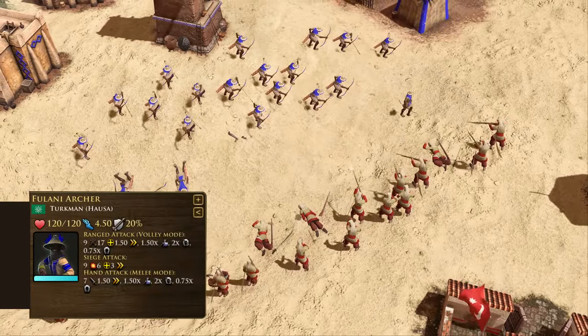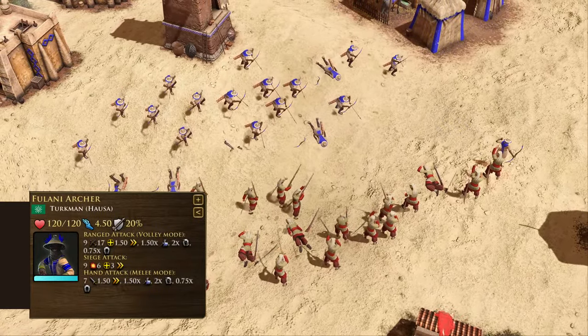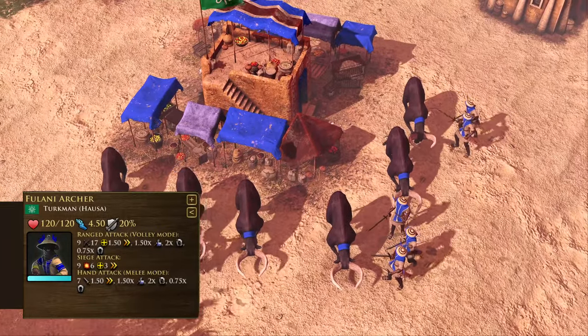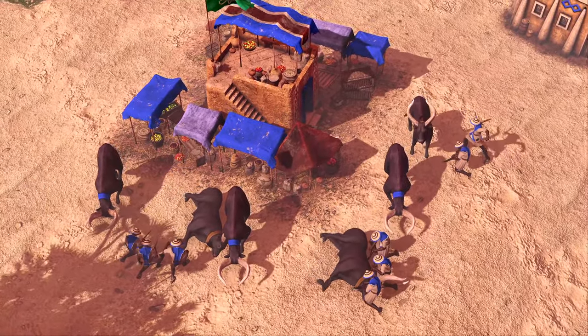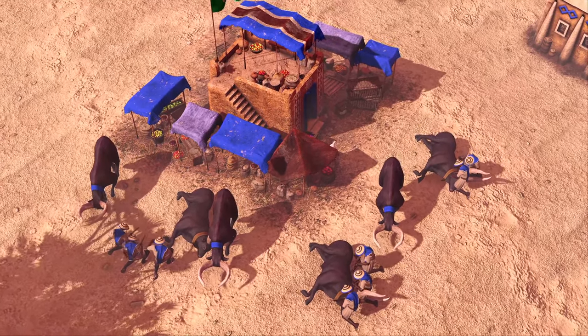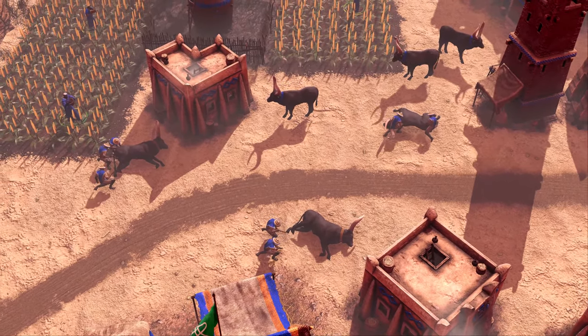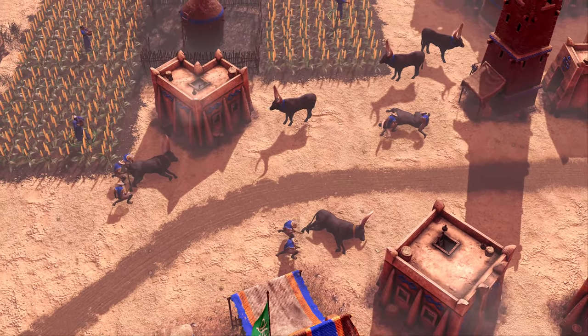The Fulani Archer is a foot archer armed with a short bow, which can be rapidly drawn and fired, effective against heavy infantry. The Fulani Archer can collect food from cattle, and with the Fulani Alliance can even gain access to wood gathering and a long-ranged attack toggle. Used correctly, they will grant an economic edge and be a multipurpose fighting force.